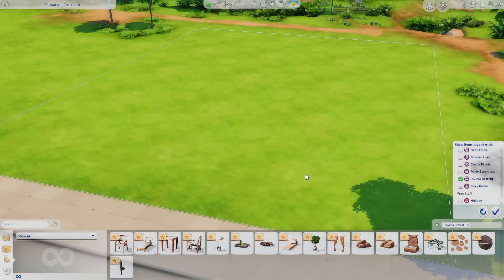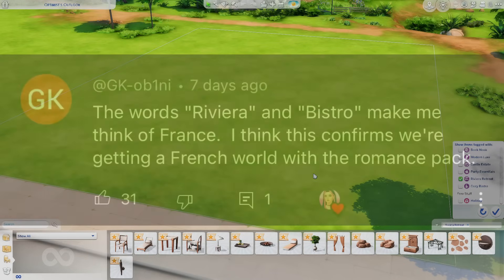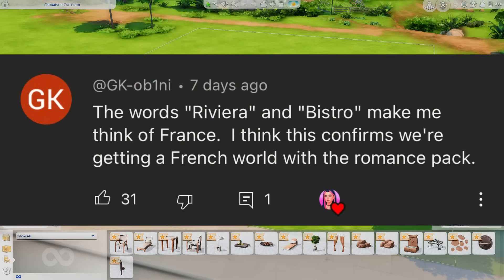Before we get into it, let's do our notification shoutout. This one goes to GK: 'The words Riviera and Bistro make me think of France. I think this confirms we're getting a French world with the romance pack.' This got me excited because I definitely feel like a lot of times they will release kits that kind of match what's coming out that quarter. I really do feel like it confirms that. Thank you so much for your comment.